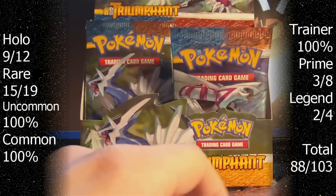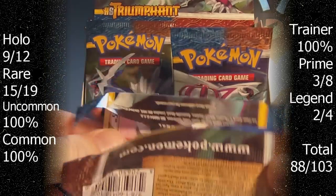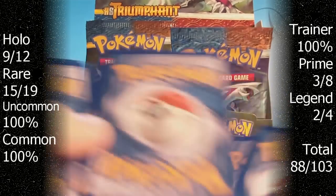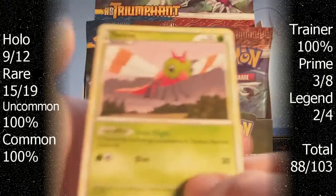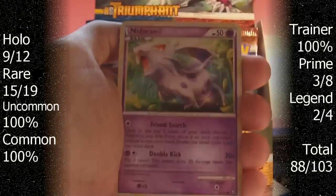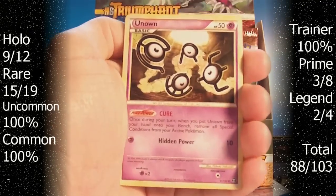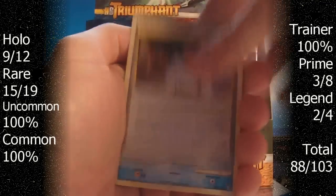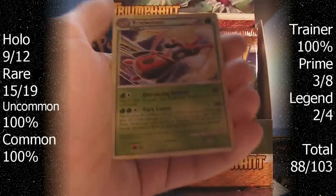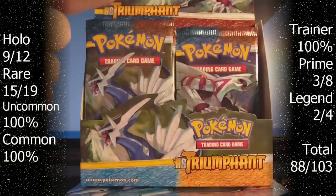Pack five. That pack is destroyed. Unknown, Cure, Black Belt, Love Disc. The Reverse is an Indigo Plateau Stadium. And the Rare is a Cricketune, which I think I have. Probably. Maybe. I don't know.